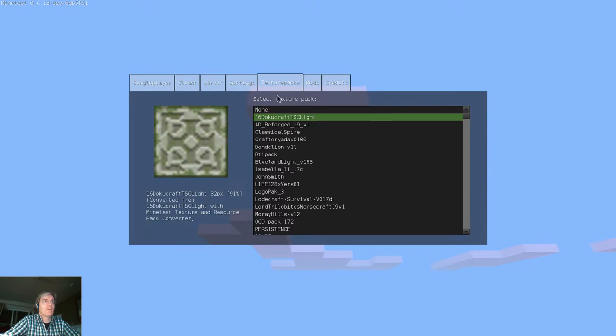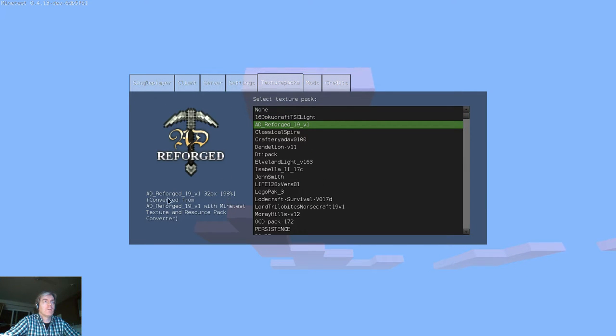As you can see, the converter actually converts the logo of the resource pack that you would normally see in Minecraft in the game, and it gives it a score and shows you the pixel size. Here we have AD Reforged, which is actually quite a nice one and I really like it. It's a 32 pixel by 32 pixel texture pack and the conversion rate is 98 percent — that means it's pretty close to almost everything.